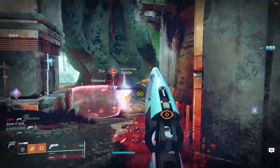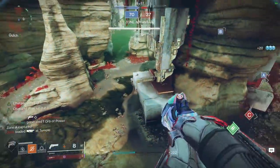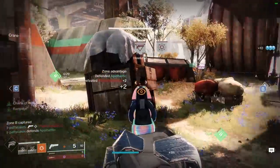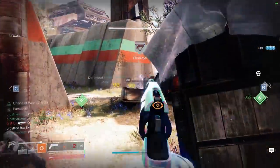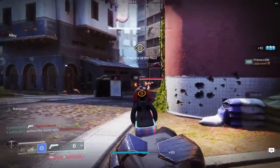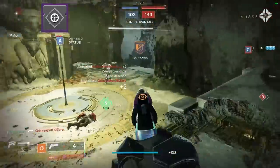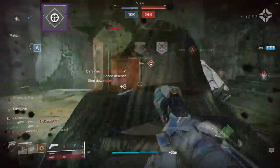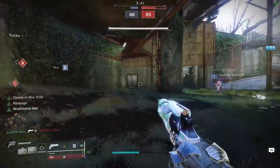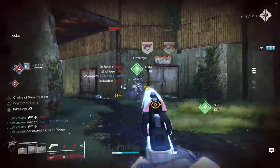Igneous Hammer has the range of a pulse rifle combined with the stability of a 140 hand cannon and the snappiness of former lightweight hand cannons — all matched with an absolutely lethal 0.5 second time to kill after Rampage kicks in. You can also max out range to a full 100 while still keeping Rampage for 2-taps at incredible distances. As an adept hand cannon, it has access to the adept Icarus mod which gives additional range while providing inner accuracy benefits. Igneous Hammer is, in my opinion, the only S-tier hand cannon in the current meta.